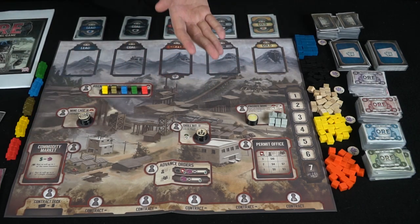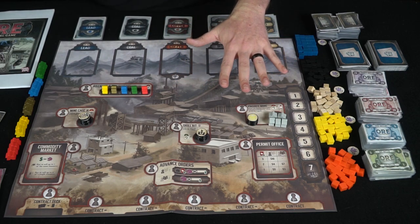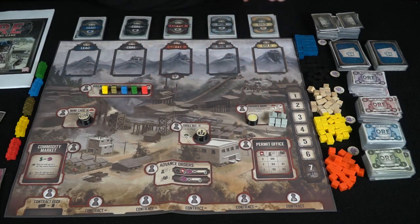Let me explain how basic worker placement works, then show you the different spaces and how scoring works. Each player starts off with a certain amount of resources, a certain amount of money, and your specific meeples or workers. Players then set up the board based on the number of players, adding specific action spaces and flipping over the gold, iron, copper, coal, and lead cards. There are seven rounds to the game, and you're going to have a certain amount of actions each round, which are different based on where your workers are.